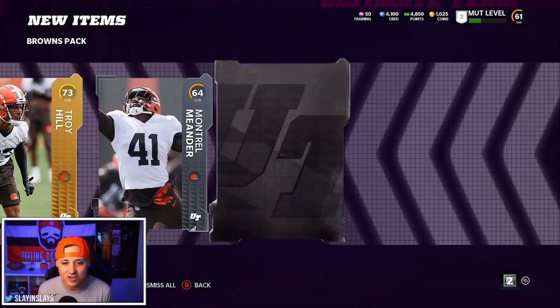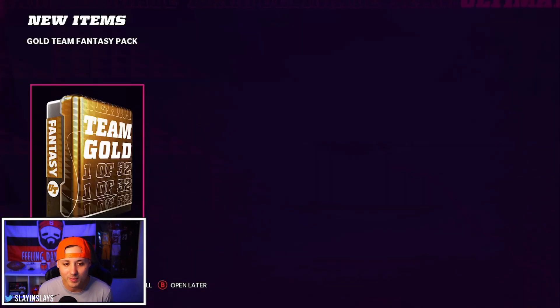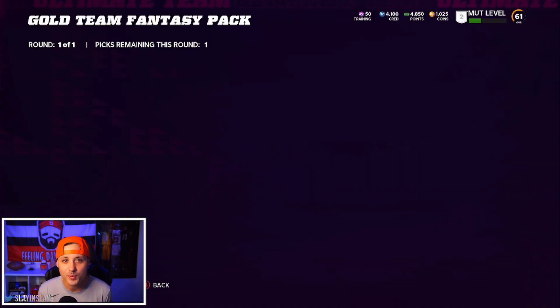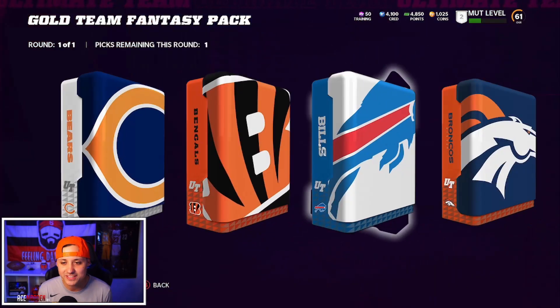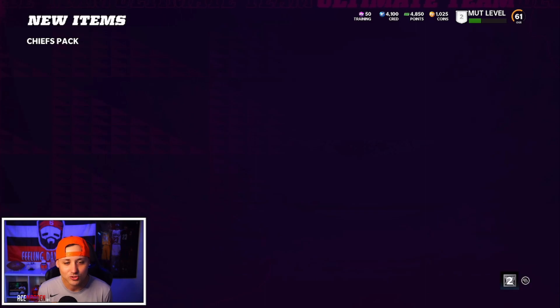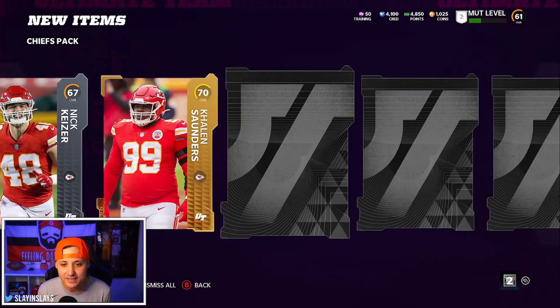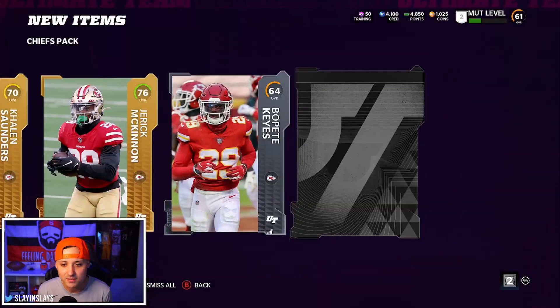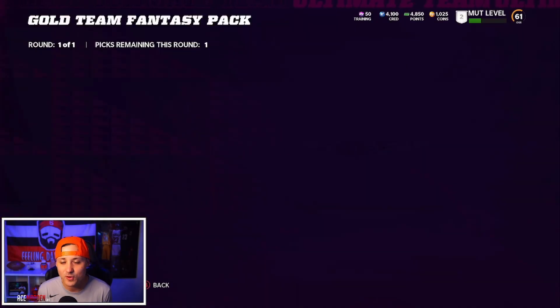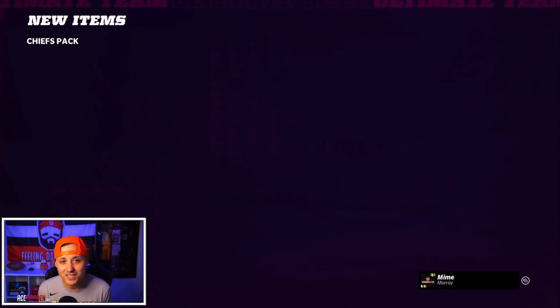Unfortunately I can't select all the packs and wait until they're all selected and then open them, because once you select the pack it just opens it. It used to be that you could save it and hold on to it, but it's not giving us that option this time. So as soon as you select it, it opens. Chiefs pack - come on baby. Tyreek Hill is one of the fastest players in the game besides Jamar Chase, so he's a must-have on the team.